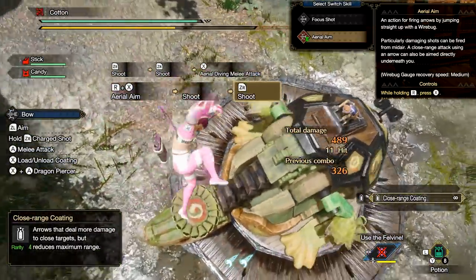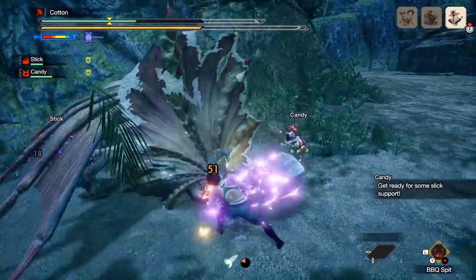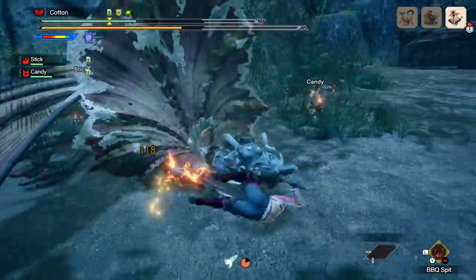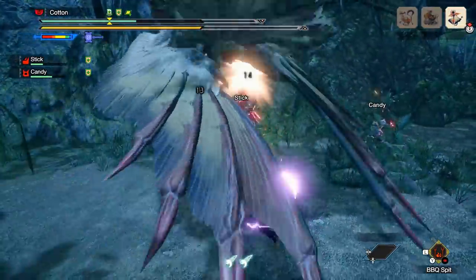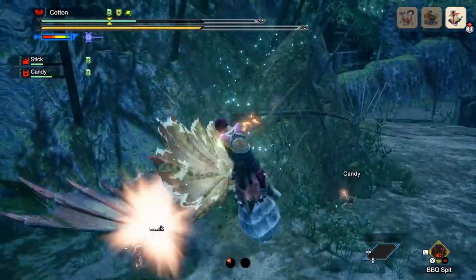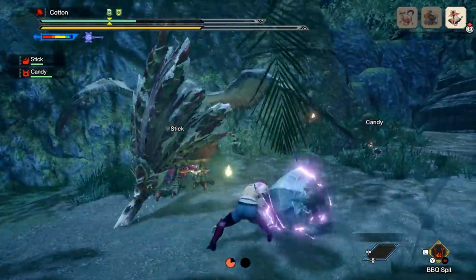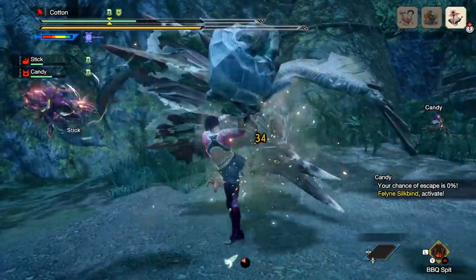And that is all of them — all of the Switch Skills and how to get them. This has been a bit of an undertaking, so I really hope you all enjoyed this video and got something out of it. I've been Cotton Dinosaur, and this has been your guide to all of the Switch Skills in Monster Hunter Rise and how to unlock them. Are you excited to try any of these weapons now that you've seen what their Switch Skills are? Which Switch Skills are your favorite? Like if you liked the video, subscribe, and hit the notification bell for more. Until next time, stay sweet.